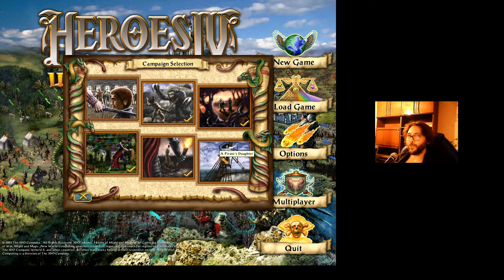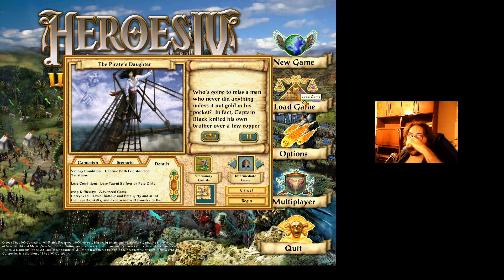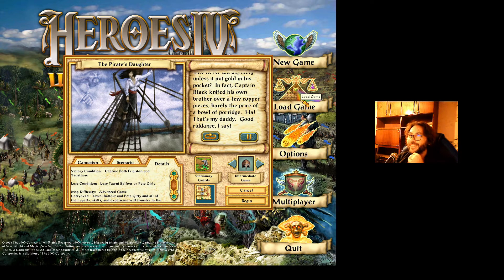What are we going to do with the Pirate's Daughter? Who's going to miss a man who never did anything unless it put gold in his pocket? Captain Black knifed his own brother over a few copper pieces, barely the price of a bowl of porridge. Good riddance, I say.